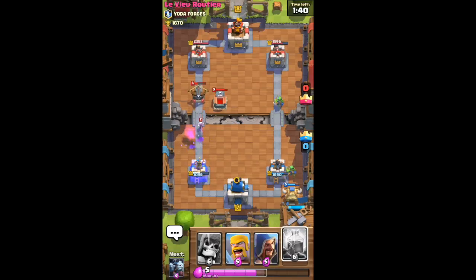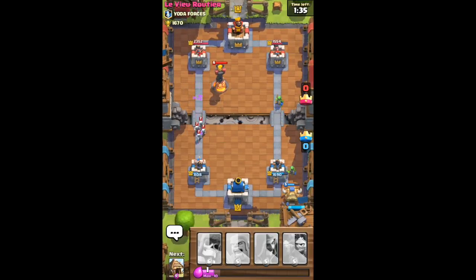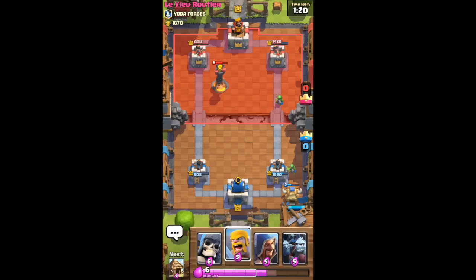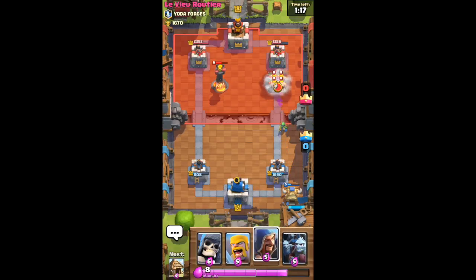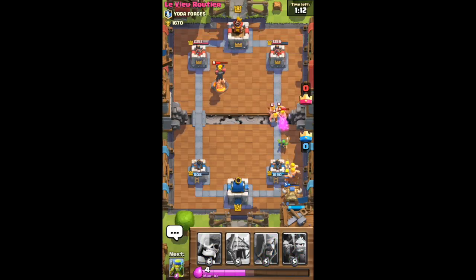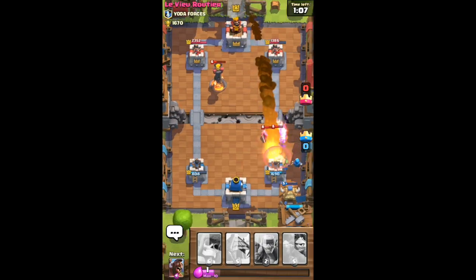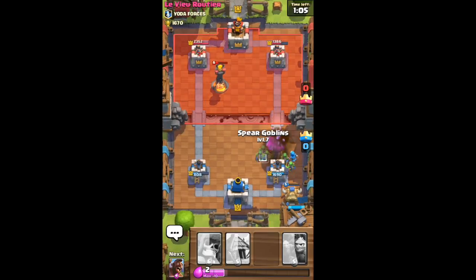Our forces are dead. I still have a chance though. I tried to lightning it but I moved it right out of the range - that sucks. This tower is almost dead, that's really annoying. Now we're going to do a barbarian and minion horde combo - those are really good. I'll put the barbarians back here with the wizard behind them, but he rocketed them again.